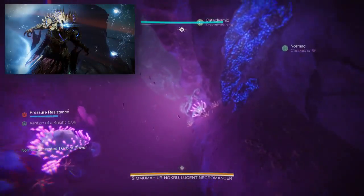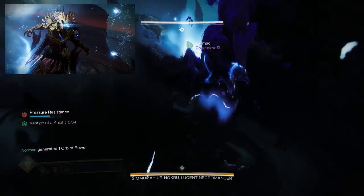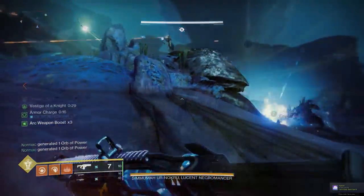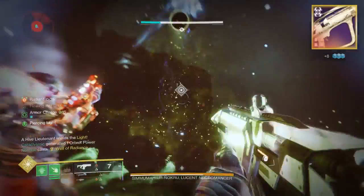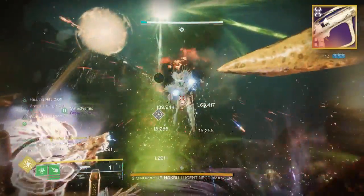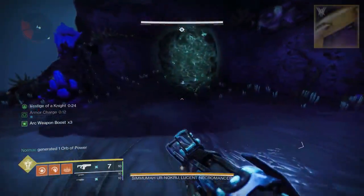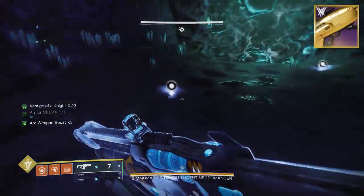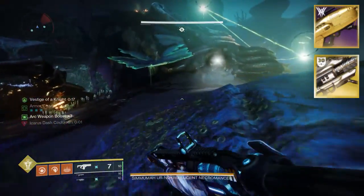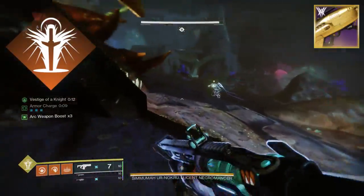Now for the final boss, this one can be really annoying because the boss teleports all throughout your damage phase. Luckily, we can still one-phase this boss and keep it simple — we are going to be using field-prepped clown hothead rockets. The bait-and-switch Apex Predator with Reconstruction on a strand hunter or warlock can absolutely go to work, but you've got to do a good amount of swapping for that. For simplicity, we're only using field-prepped clown rockets, because our goal is to dish out as many rockets as possible. Of course, bring a Gjallarhorn. You're also going to want another one-off super, since you'll have a well with Lunafactions.